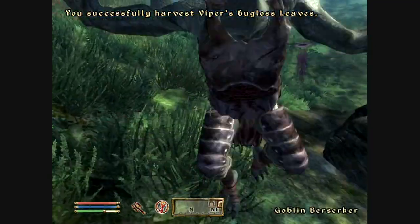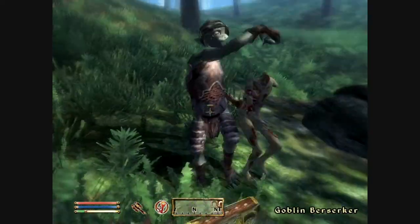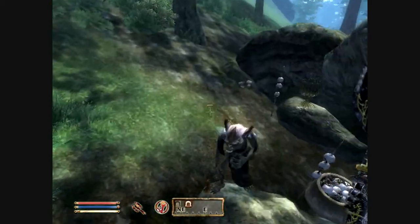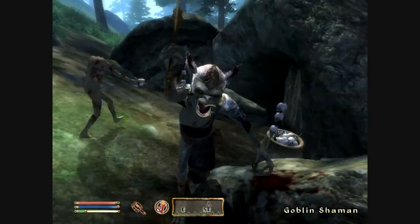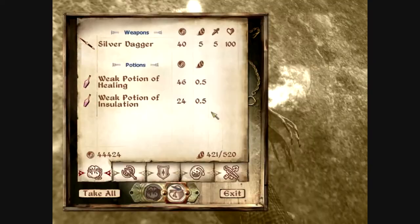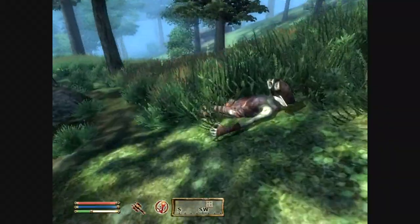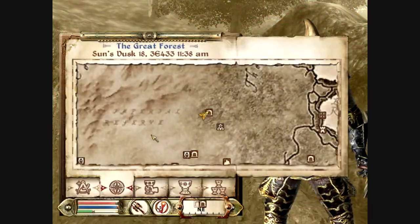Over here we can find more goblins. We start finding these Goblin Berserkers around level 16 or 17 — they are armored goblins, pretty much, and they oftentimes don't drop anything. You also start finding Goblin Shamans, which are also pretty hard and can cast some pretty nasty spells on you. They can also summon creatures to fight against you, so they're pretty annoying. They also have a pretty decent chance of dropping some good equipment and magic stuff as well.